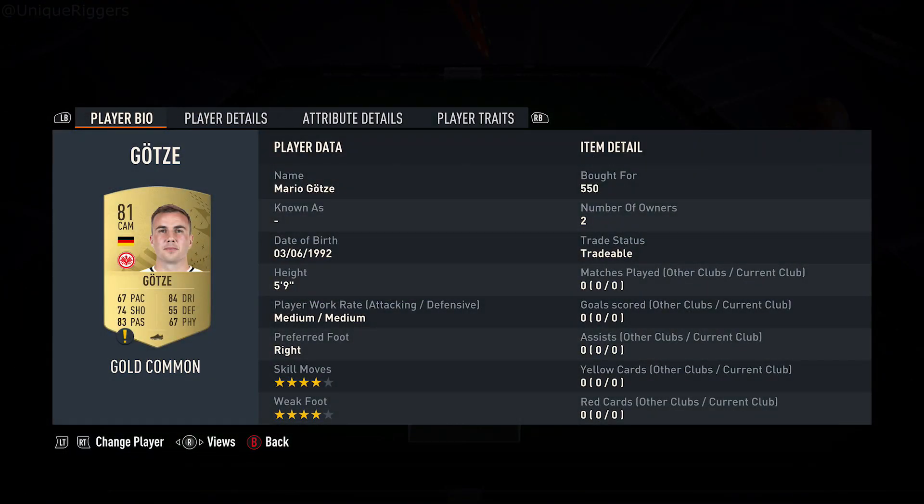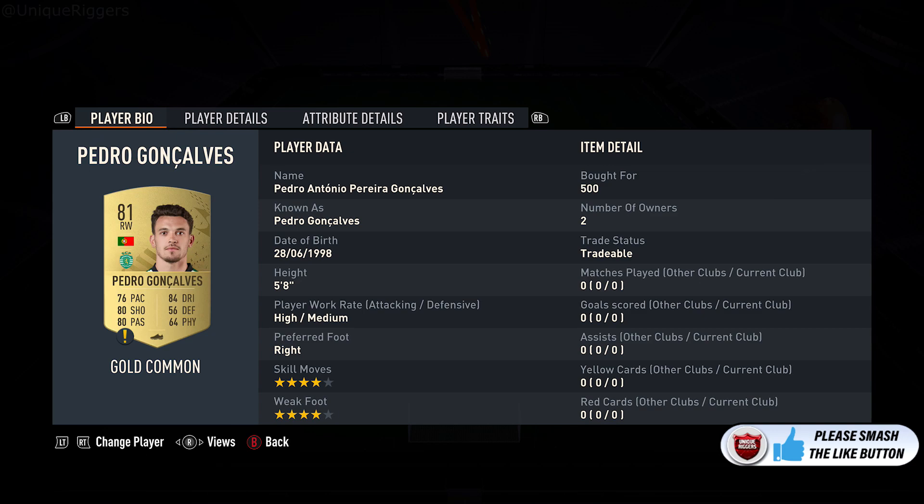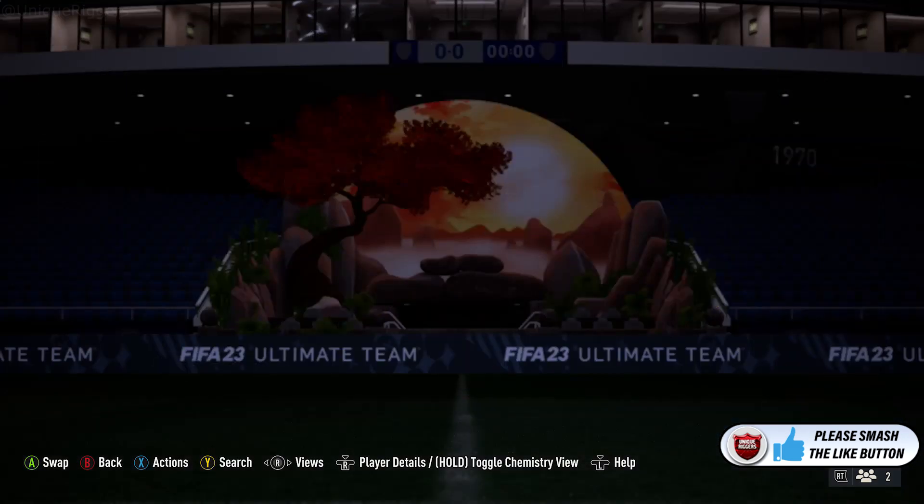Then for the 81 red cards, you should be able to pick these up for around 500 to 550 coins each for my ones. Gerza and also Pedro just there, and that completes that squad.